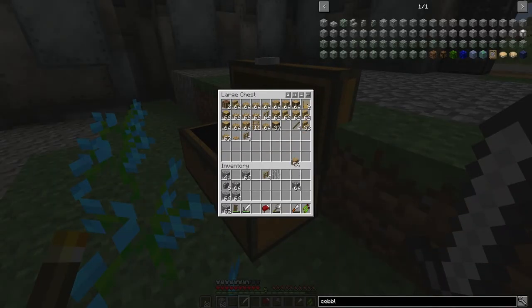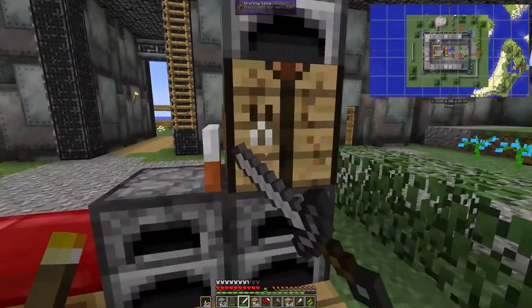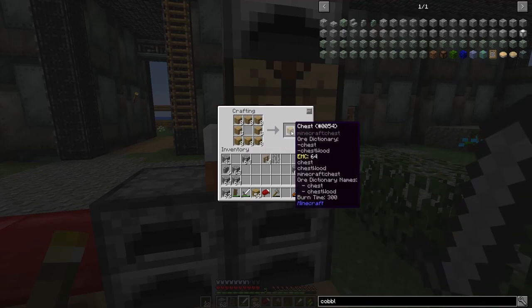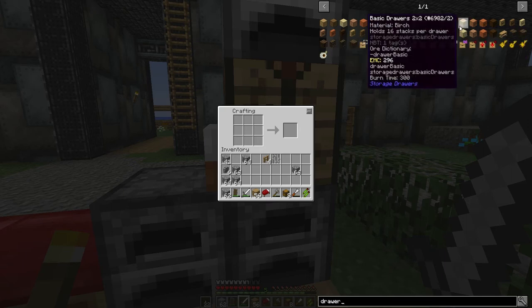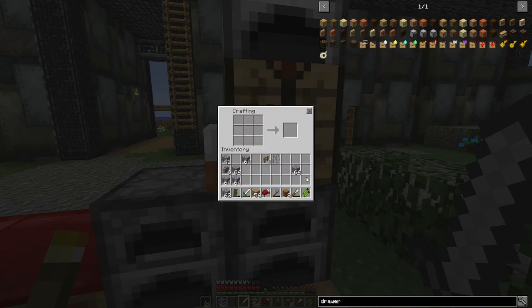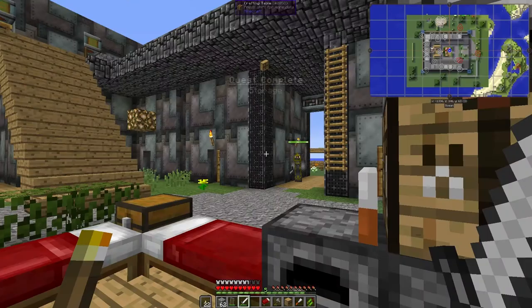We can probably turn a whole load of these into materials. I'm going to take both of those stacks and make a whole load of chests, because chests are going to be important especially when making drawers. We'll try the standard two-by-two first — it's four in the corners and then fill in the rest. I'm going to grab just the one drawer and get the quest.